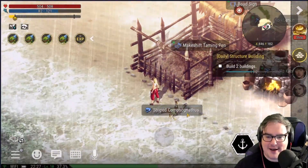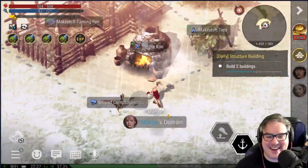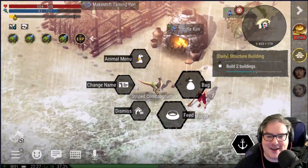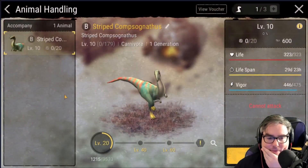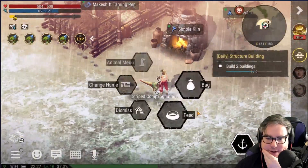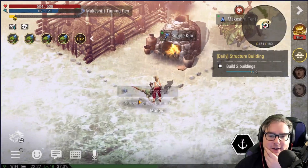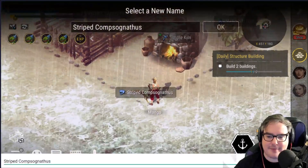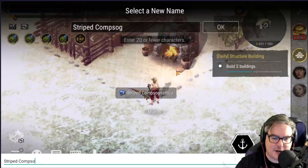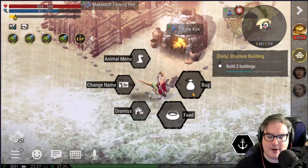Okay, we've got a buddy! My plan was to get a mount — it does not look like I'm going to be able to mount this guy, but I'm sure as hell gonna try. So what we need to do is give him some food. Let's feed this little guy. If your stomach is full, buddy, you need to get a little bigger. What did we name him again? Change name — your name is Purple. There you go.